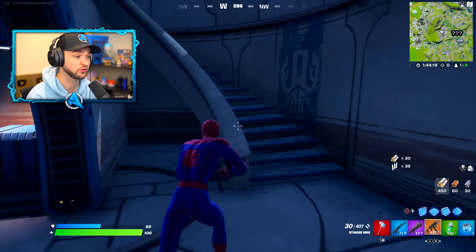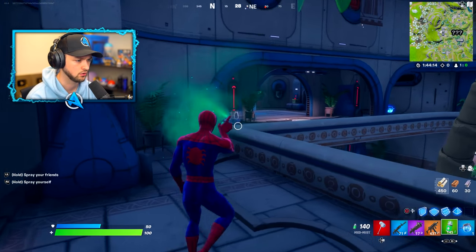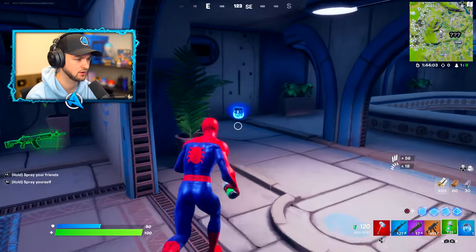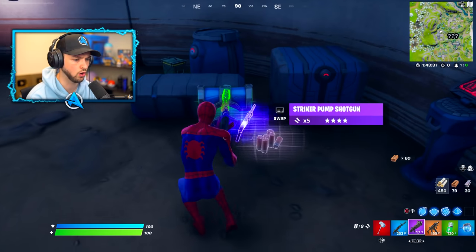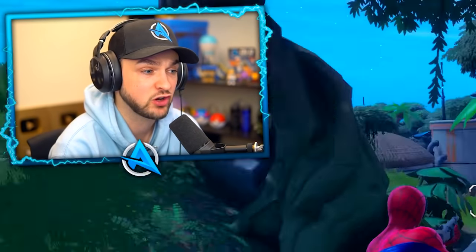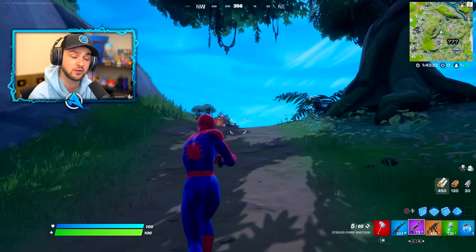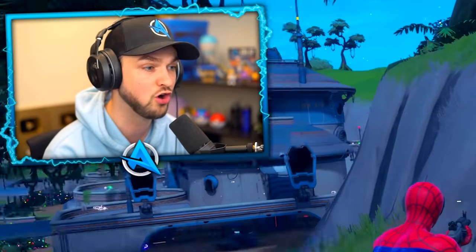If you see those yellow hit markers, that's what it means for headshots. The healing device is awesome. We just tried the heavy shotgun - this is the Striker Pump. This is basically going to be the new Chapter 3 pump weapon - 100 damage, slow fire rate. The OG pump is not in the game. As far as I'm aware, all of the original weapons are not in the game anymore.